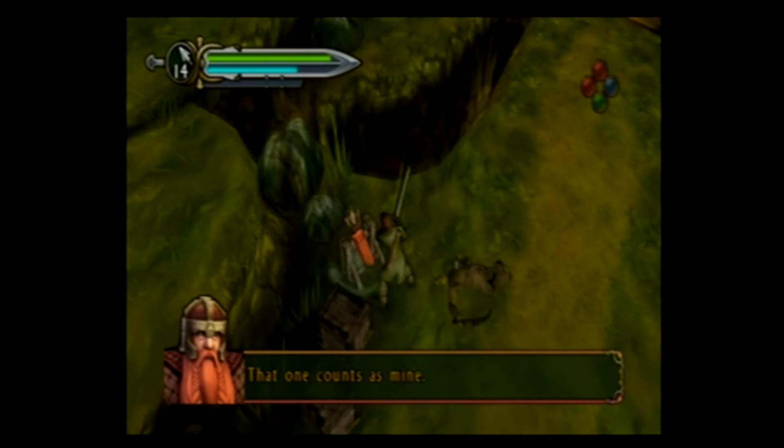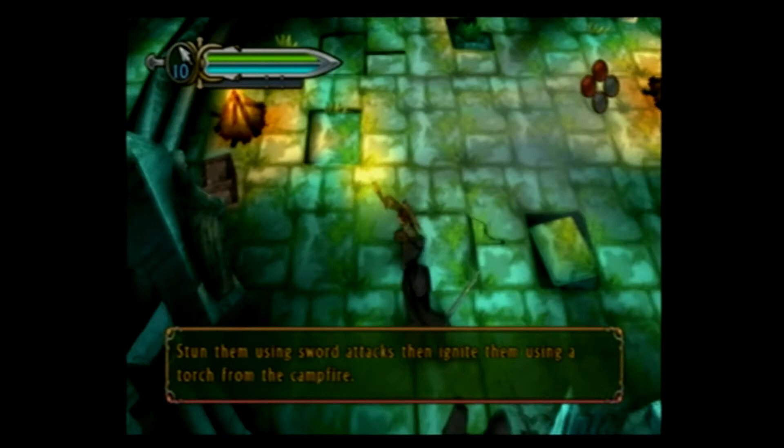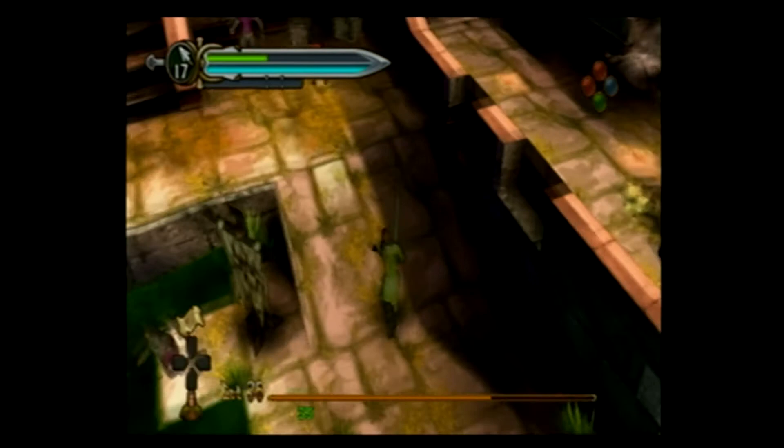These quests are the only real changes to the narrative — they actually did a pretty good job of following the movies. The first real level is at Weathertop, then we play through the rest of Fellowship going through Caradhras, Moria, and Amon Hen. Then we go through The Two Towers at Helm's Deep, and play through The Return of the King with the Paths of the Dead, Minas Tirith, Pelennor Fields, and we finish things up at the Black Gate. I really appreciate that they went through so much effort to follow the movies — and that feels like the only effort they put into this game.